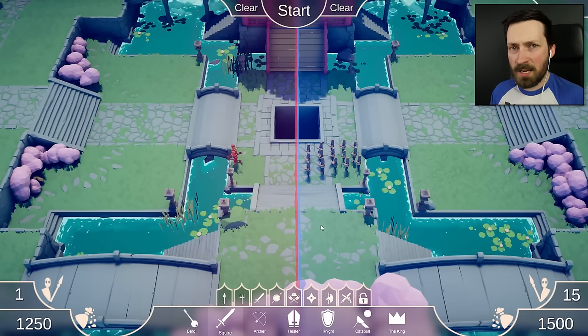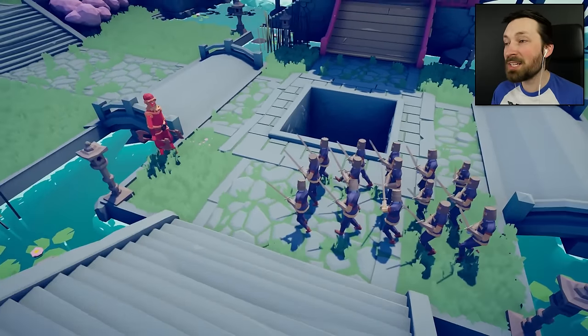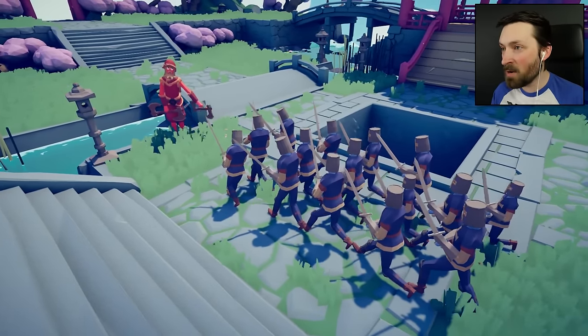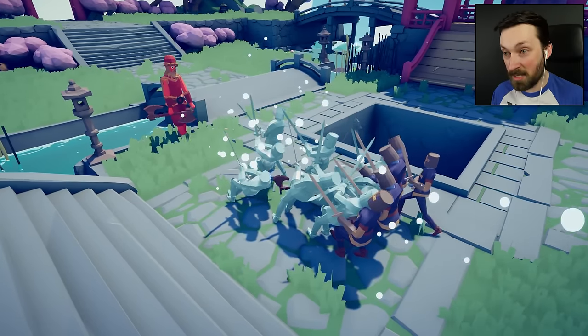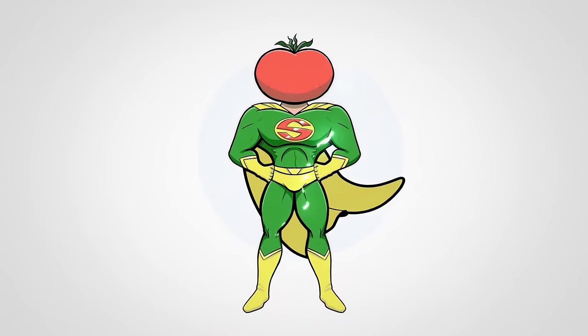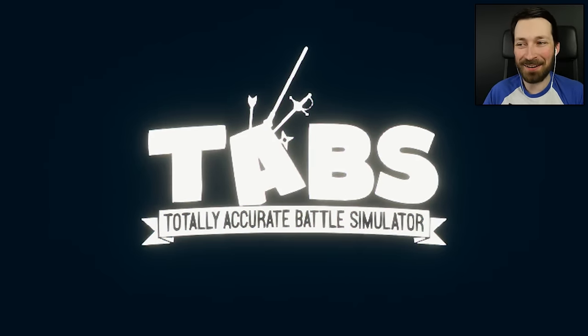The Ice Archers were already kind of a crazy unit, right? Being a ranged unit that can keep melee units at range is a super powerful ability, but instead of hitting one unit, he flash freezes an entire army. Are you kidding me? What's up guys, and welcome back to Totally Accurate Battle Simulator.